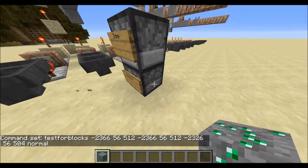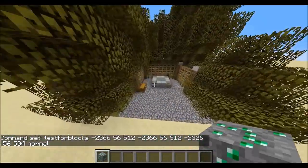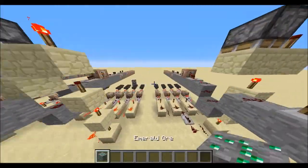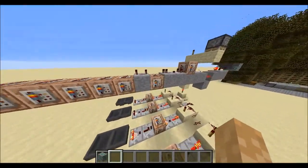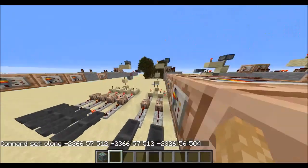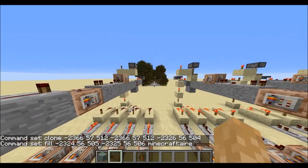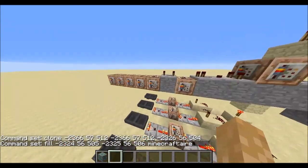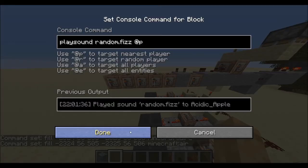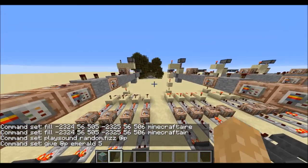So this command block is testing to see if this block — the bottom one — is the same as the little forged furnace that you put the coal in. And when they are the same it will output a signal which clones the empty one over there, so you lose the piece of coal. It fills the whole forge with air, and it plays a sound — random fizz at player.